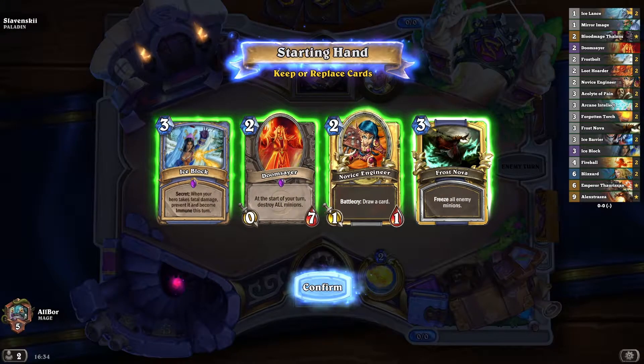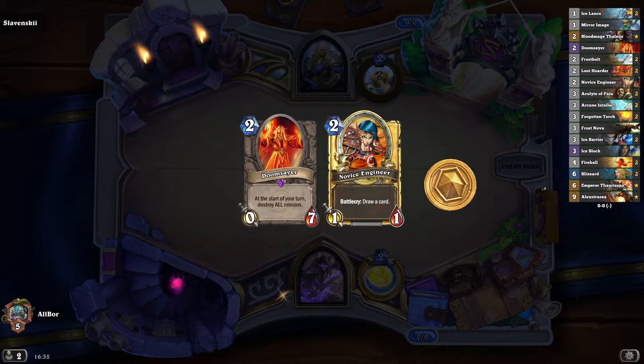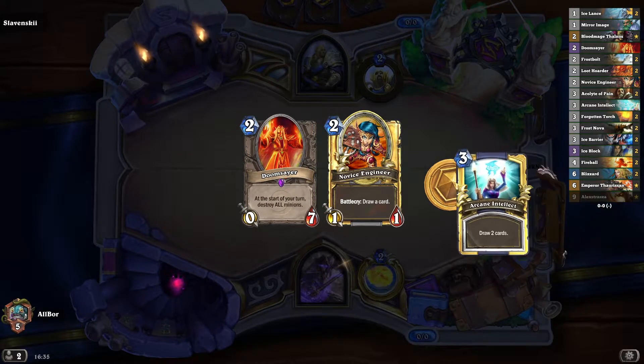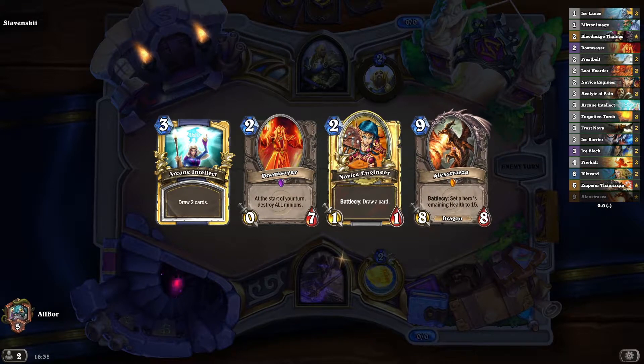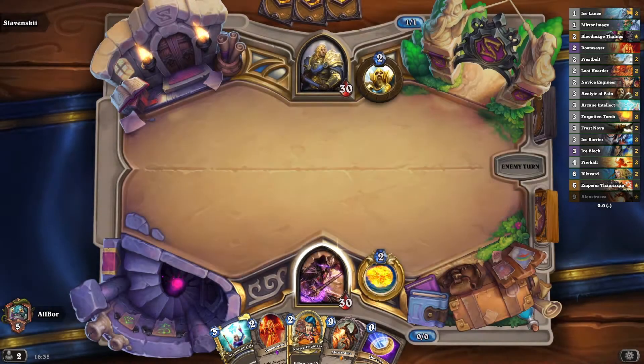Let's start with the all-time classic and one of my favorite decks of all time: Freeze Mage. The idea of this deck hasn't changed at all since its inception. You can split all your cards in your deck into 3 categories: The Draw, The Stall, The Burn.